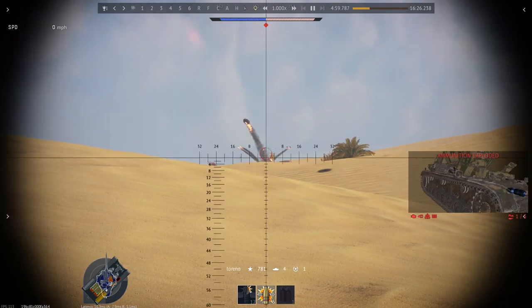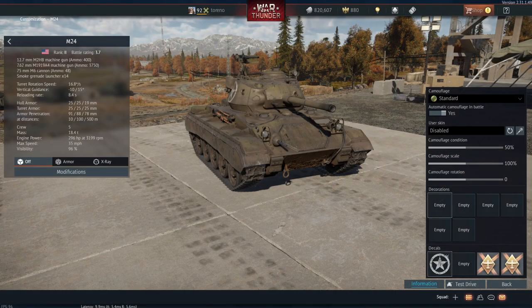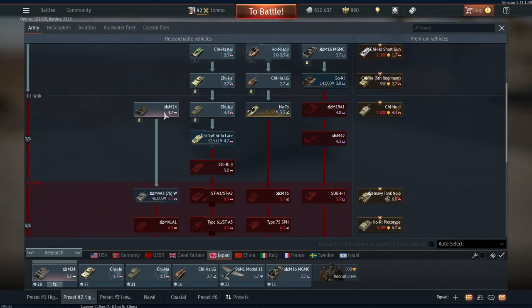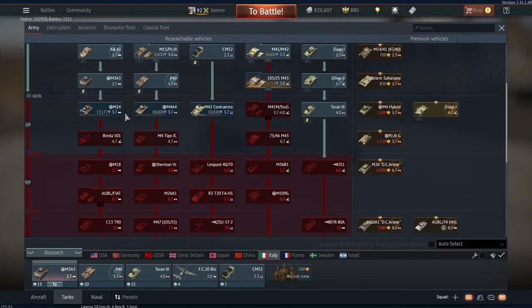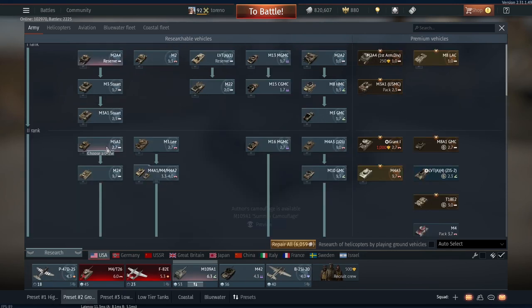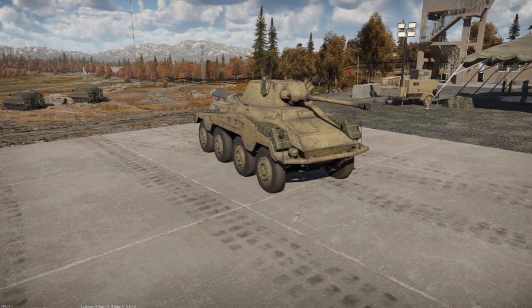A simple fix would be to reclassify the Puma as a tier 3 vehicle, much like has been done with the American M24 Chaffee, which is tier 2 in the US tech tree but tier 3 in the Japanese and Italian tech trees, while retaining the same battle rating for all three nations. This could be done while adding a replacement tier 2 vehicle, but this would still leave the issue of the Puma being outclassed when used in tier 3 or 4 matches.